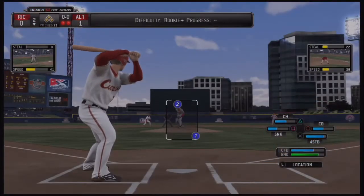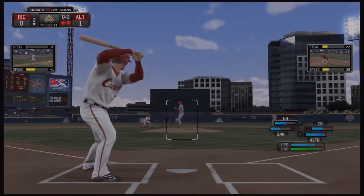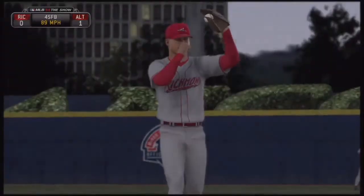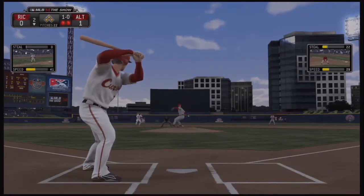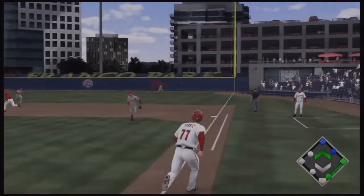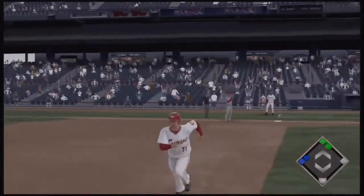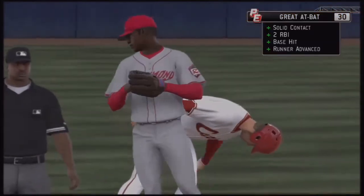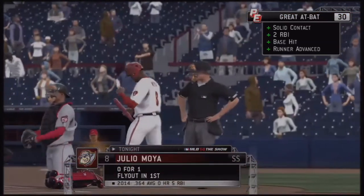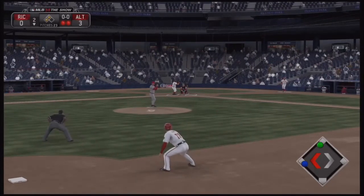He'll get a chance with the bases loaded, two outs in the bottom of the second, with a run already in — a big at-bat for Shantz. He has a chance to be a big-time RBI guy, something he's been working on. The right fielder bobbles this ball — that'll allow two runs to score and Shantz slides safely into second with two RBIs. He's only credited with a base hit because of the error, but he'll take it no matter what.